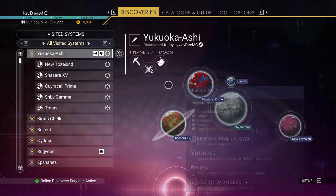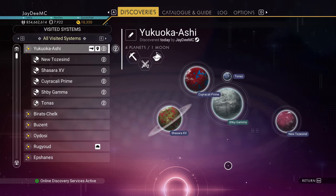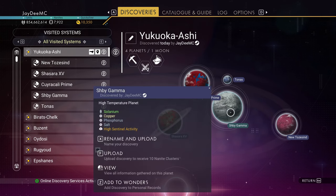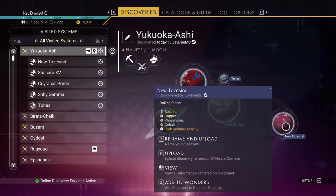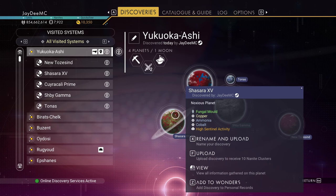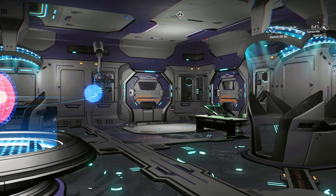Shasara 15 — the noxious planet. Kui Rakali Prime — rainy planet, I must see that planet. Shpi Gamma — high temperature, very gray, ashy maybe. Tonas is a glacial moon. And New Tozacind — a boiling planet. Interesting color. Kui Rakali Prime is the only one I'm going to visit.